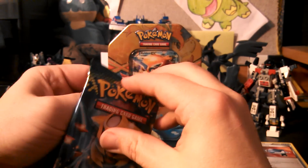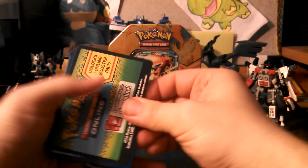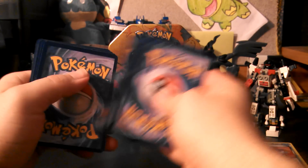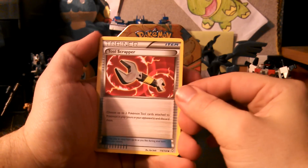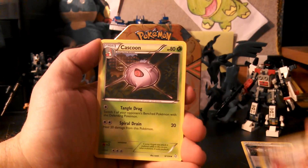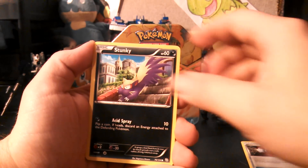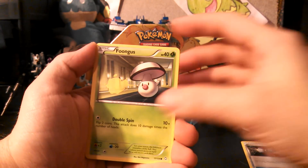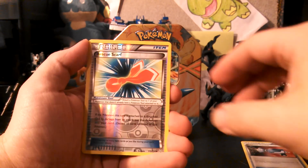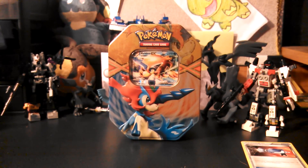Dragons Exalted with Giratina on the front. An EX or a shiny would really be the only thing I'd want from this set. We have Tool Scrapper, Cascoon, Swadloon, Marill, Stunky, Bidoof, Aipom, and Foongus. My Reverse is a Rescue Scarf, and my Rare is a Claydol. Not so good in this one.